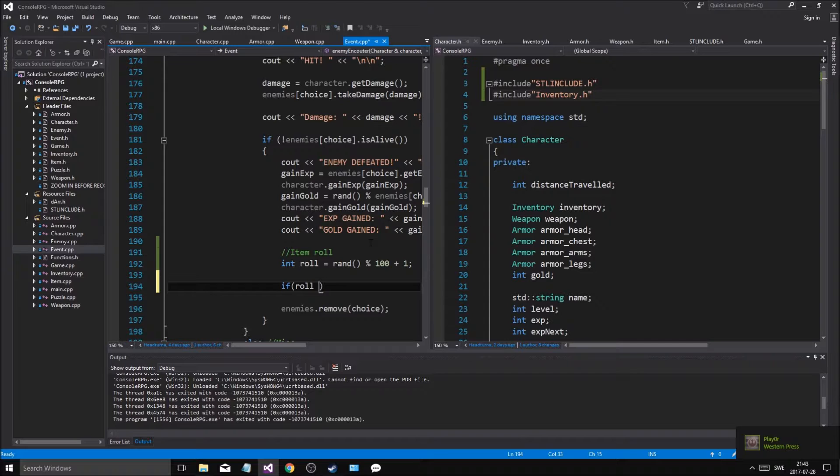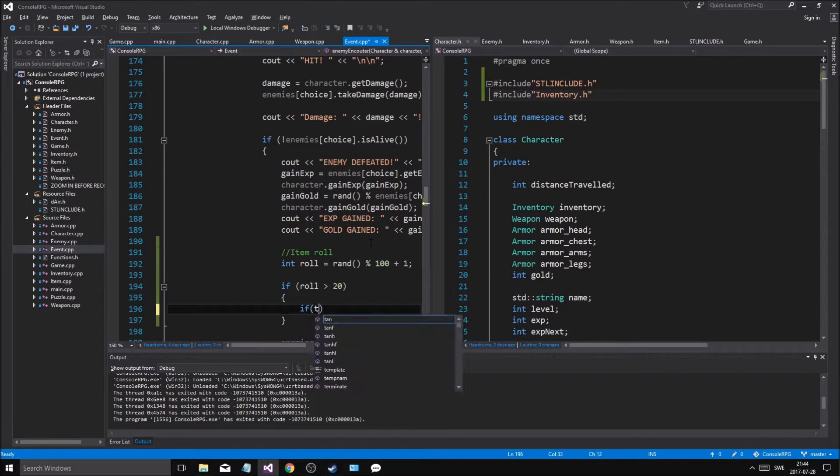If the roll is greater than 20, then we get an item. Okay, we'll get an item.